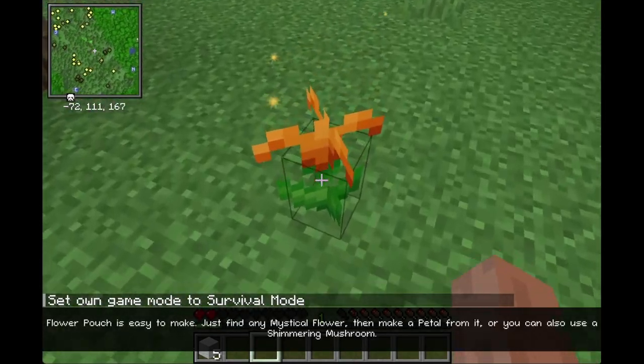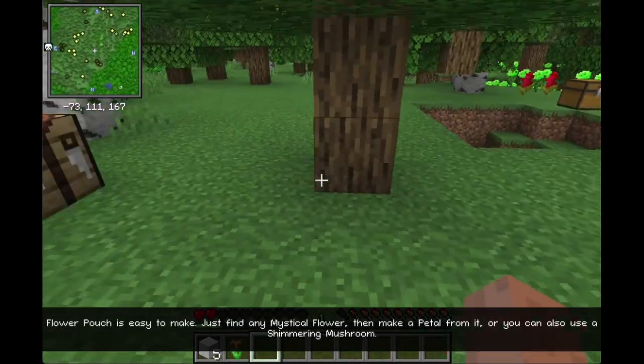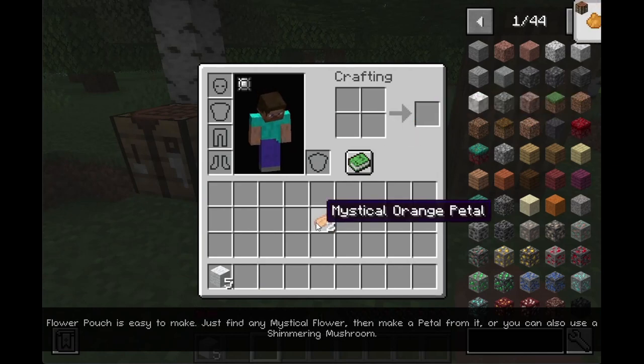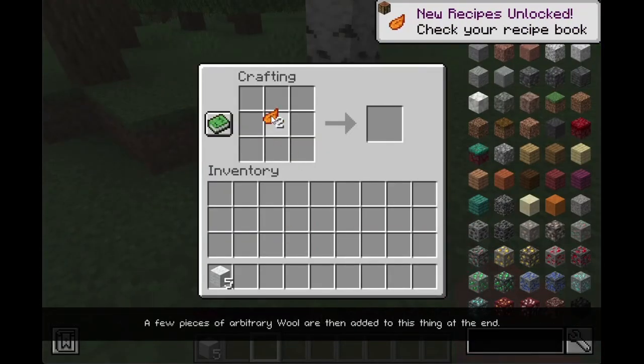Flower Pouch is easy to make. Just find any mystical flower, then make a petal from it, or you can also use a shimmering mushroom. A few pieces of arbitrary wool are then added to this at the end.